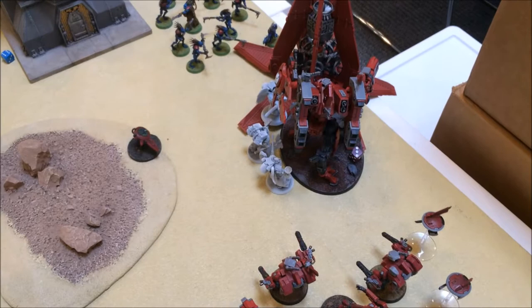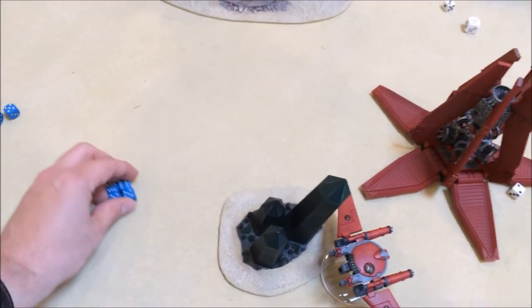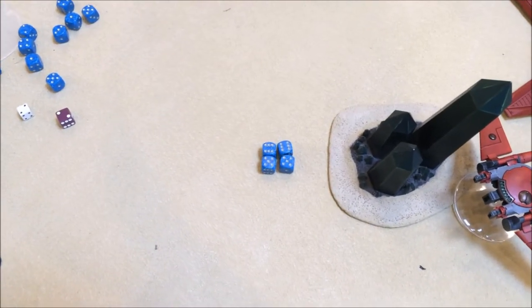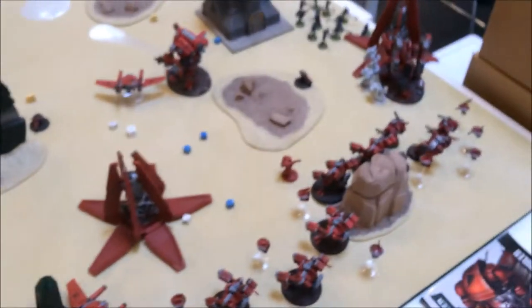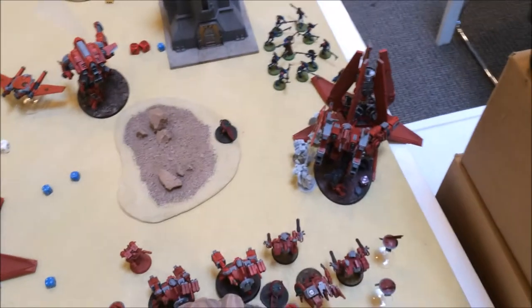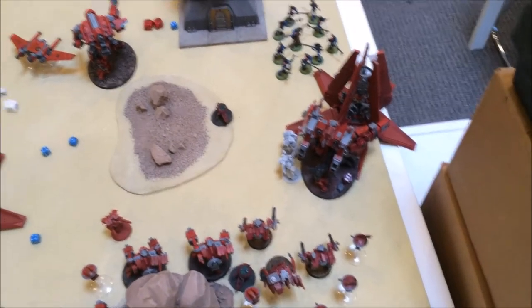Dante, the Sanguinary Priest, and the Sanguinary Guard versus the Riptide: they landed a few punches, especially because they have Hatred against him due to being part of the Fire Base Support Cadre. Dante landed four blows that required him to make his 5+ invulnerable saves — and look what I rolled. It was glorious. The Riptide lost combat but did not flee, so they're locked in combat again.